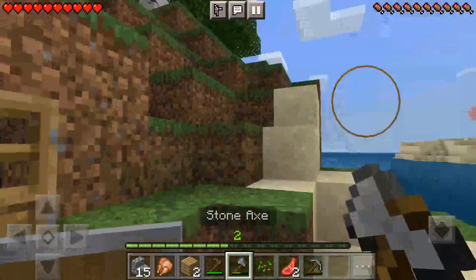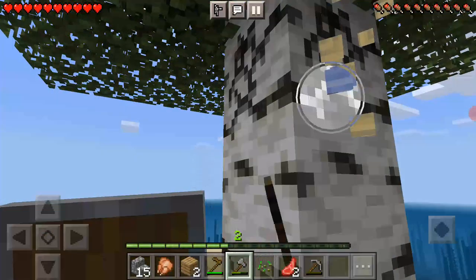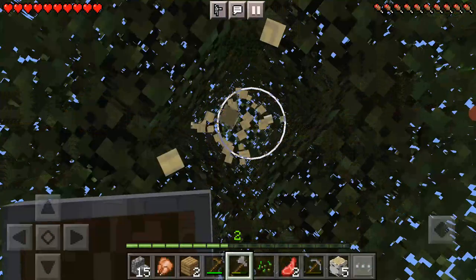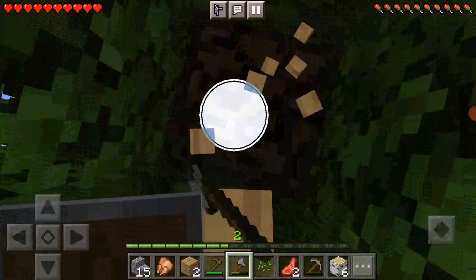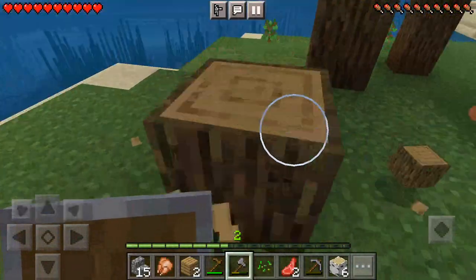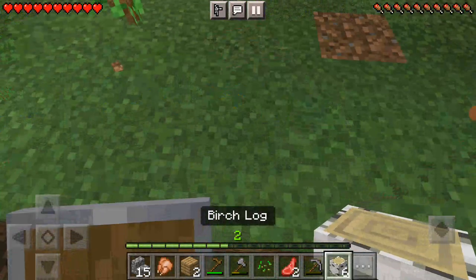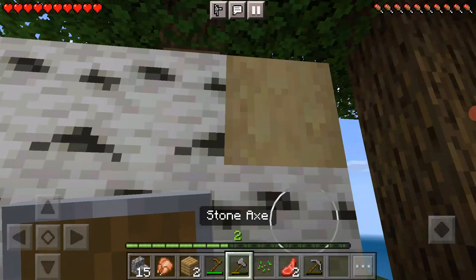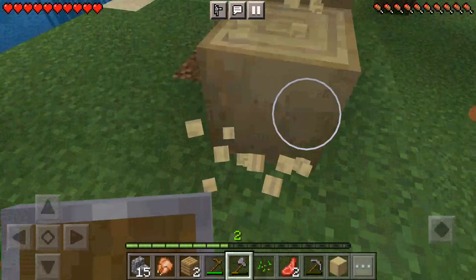I'm just gonna go and break all of the trees that have literally just grown, which is nice. Usually in regular survival it feels like forever for a tree to grow, but on an island it feels like things grow quicker. I can't believe I stripped them — trust me, stripped logs look disgusting. I know I said it doesn't matter about style, but when you can do something to make it look good, you have to go with it.